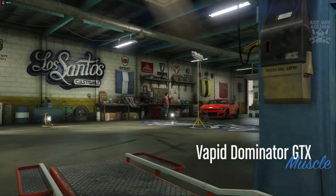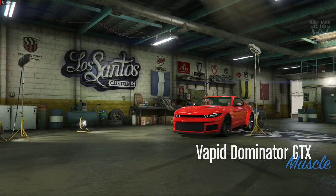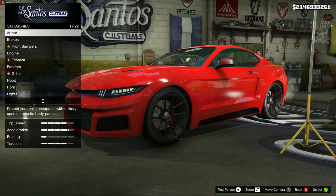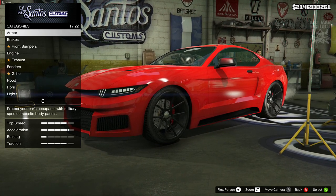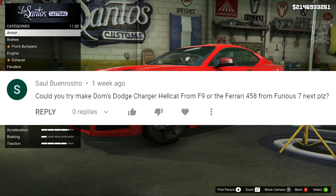What's going on YouTube, it's Jake here and welcome back to my channel for another GTA 5 video. In today's video we're going to be building the Dodge Charger Hellcat from Fast and Furious 9. This is a requested build, requested by Sol Branestro — I hope I'm pronouncing your name correctly. He asked: could you try and make Dom's Dodge Charger Hellcat from F9?